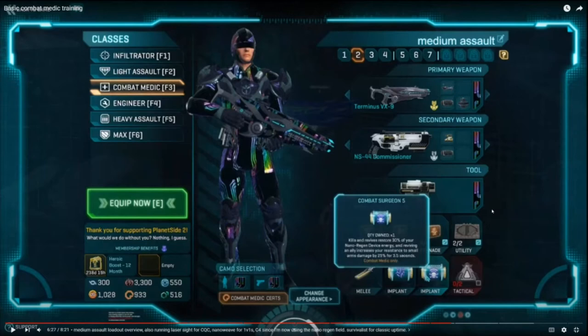Another thing you unlock at rank 5 is that after a revive — with a Resonade or a regular revive — you get a nanowave effect which increases your resistance to small arm damage by 25% for 3.5 seconds. So if you constantly chain revives, you're going to be the second hardest unit to kill in the game, besides heavy assaults. And that's kind of where the term 'medium assault' comes from.